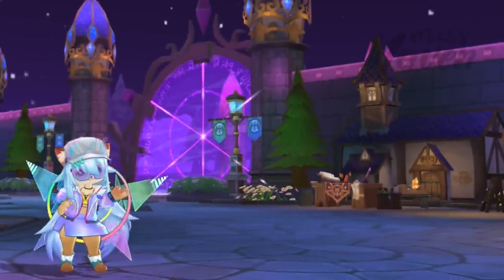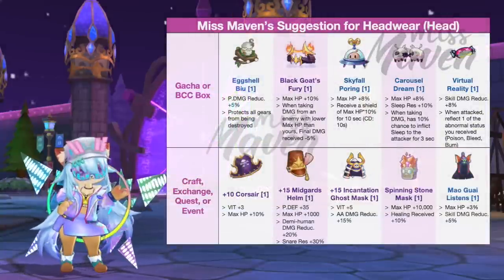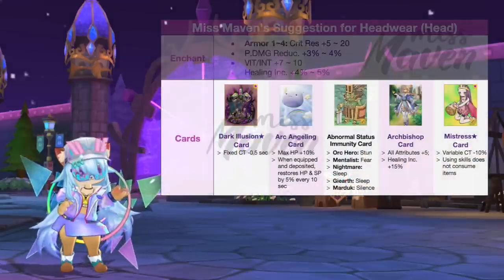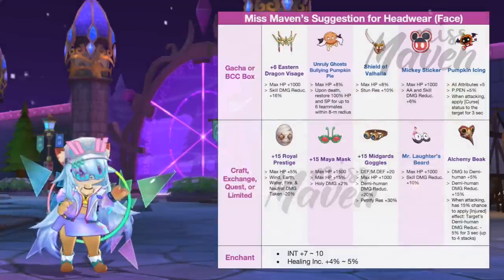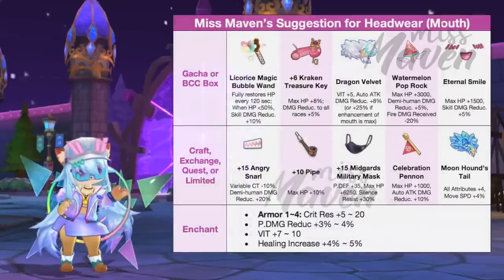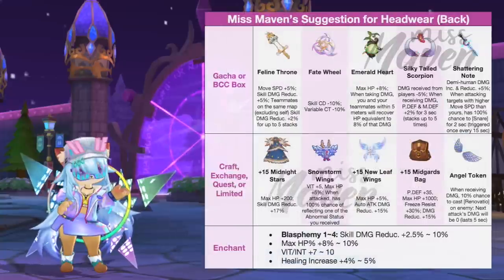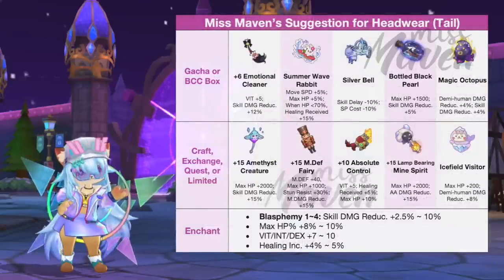For headwear, there are lots of options to choose from but here are my top picks for each slot. For head, use Eggshell View to protect your gears from equipment destruction. You should be enchanted with Armor 4 and inlaid with Dark Illusion Star Card to insta-cast skills with fixed cast time such as Shark Fellow, Dolan Trick, Tide Shield, and Hiss. For face, a plus 6 Eastern Dragon Visage would be my top choice for additional 16% skill damage reduction. For mouth, get a high refined Angry Snarl for increasing demi-human damage reduction and reducing variable cast time of skills. For back and tail, get a high refined Midnight Stars and Amethyst Creature with Blasphemy 4th enchant for a huge boost in skill damage reduction.